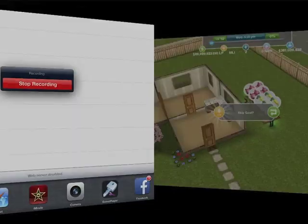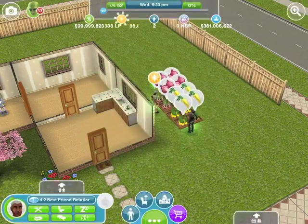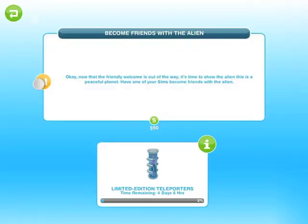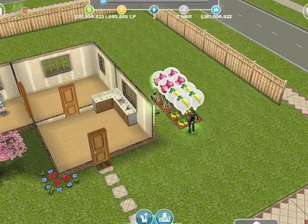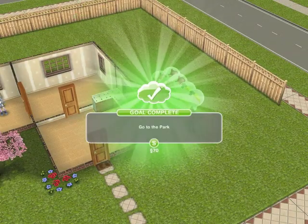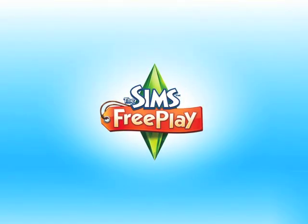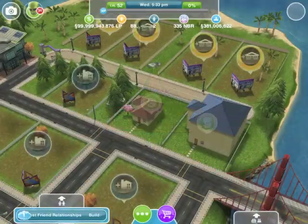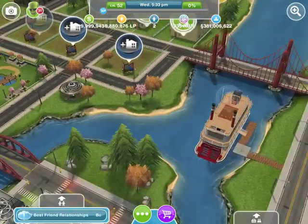Hi everyone. I was messing with a time sheet and when I came back to my game, there was an alien on the top left corner and a lot of goals that I have to complete to get a teleporter or something. I had a newspaper that came up before this did, but I figured I would record it because this is rare.